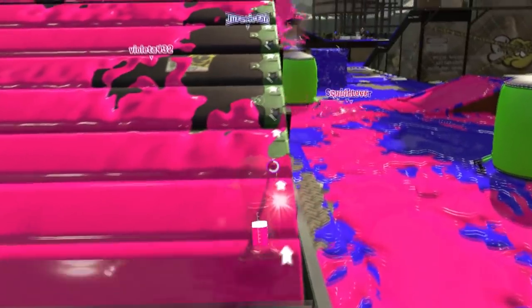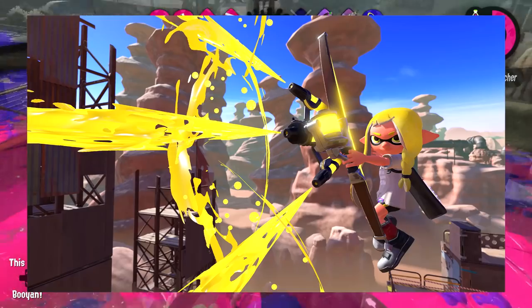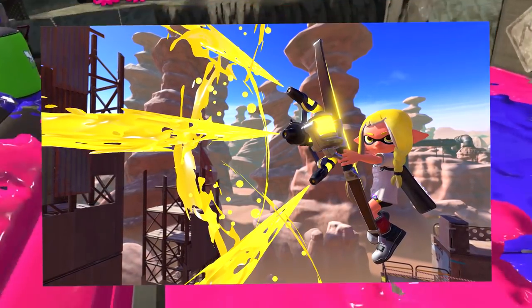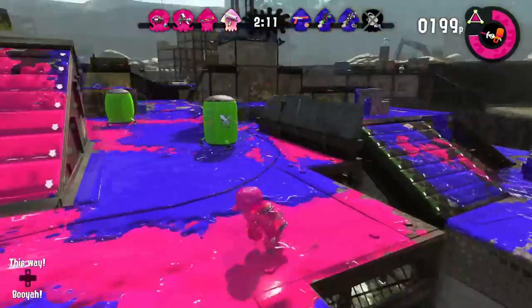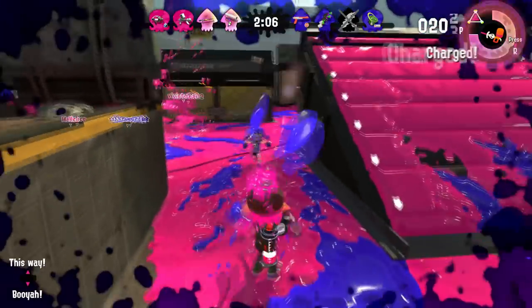Well, while we can't give it to you just at this moment, we have got a surprise for you. The Splat Bow is a bow and arrow style weapon — well, duh — which shoots three gloriously arched attacks of ink all at once, aimed directly at your opponent.